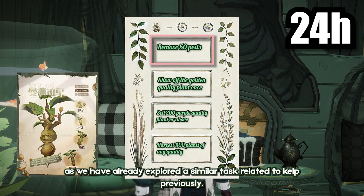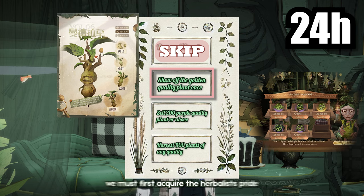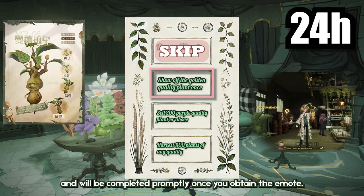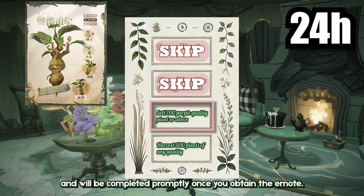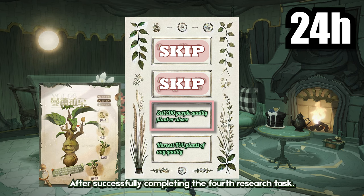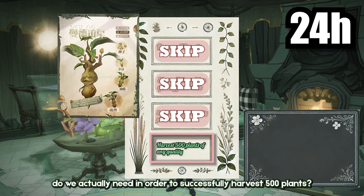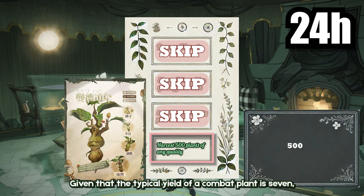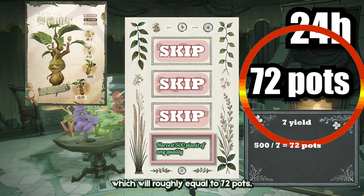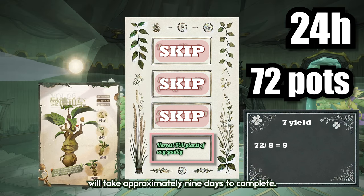We will not discuss the first task, as we have already explored a similar task related to kelp previously. Before we can showcase our plant at its peak condition, we must first acquire the herbologist's Pridermote from the Bewildering Bloom's shop. This task is relatively simple and will be completed promptly once you obtain the emote. We will not delve into the third task of selling plants, as you will definitely have an abundance of plants available after successfully completing the fourth research task. Given that the typical yield of a combat plant is 7, we can divide the required 500 plants by 7, which will roughly equal 72 pots. When we divide the necessary 72 pots by the daily planting rate of 8 pots, we can estimate that the task will take approximately 9 days to complete.